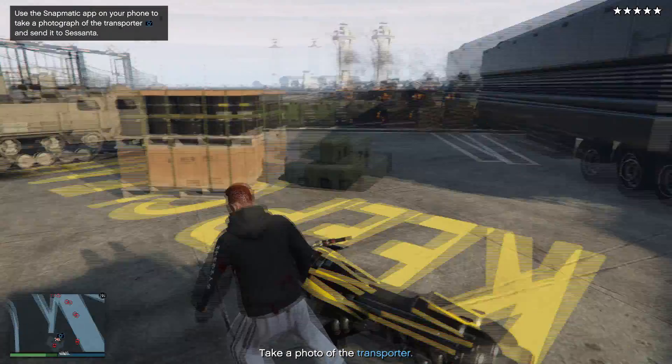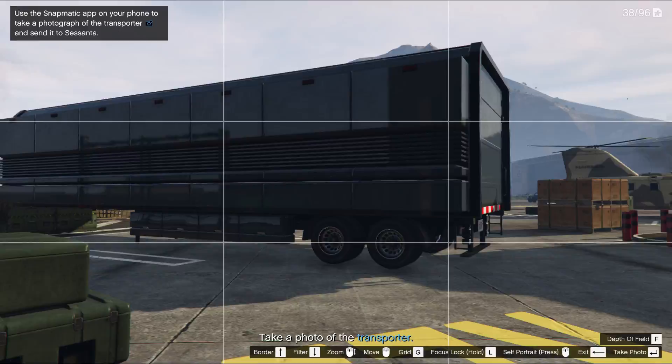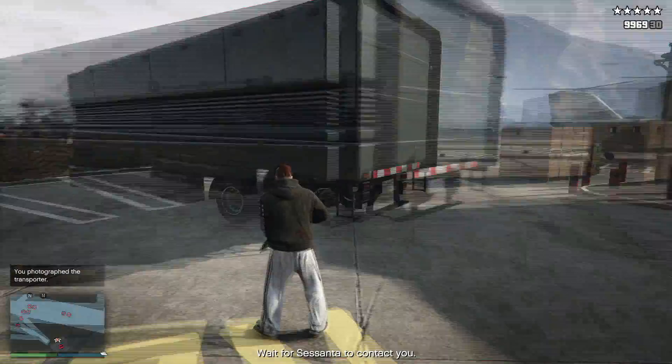Then, once the path is cleared, you can land behind the trailer. It's very important that you land on the other side where there is a lot more cover and you won't end up dead with your Oppressor impounded.